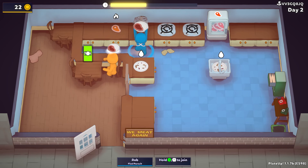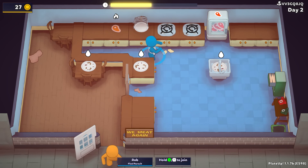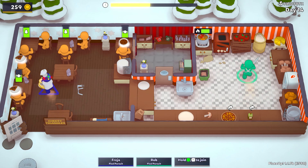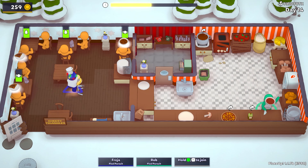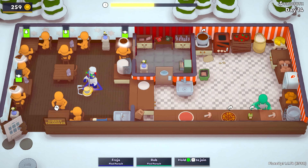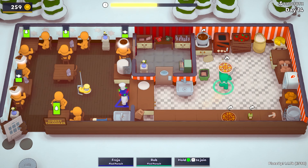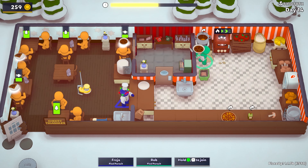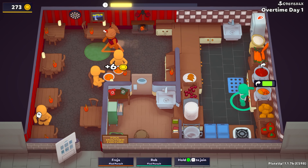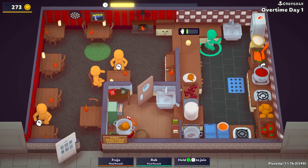There are also some impressive things going on behind the scenes, like cross-platform online multiplayer, so you'll be able to play the Switch version with someone on PC. This keeps the multiplayer convenient and the player pool as high as possible. There's also really nice streaming integration — you can be playing on Twitch and have people in chat order a certain type of food, and a character with their Twitch handle will walk into the restaurant in the game. That's so cool — a detail they didn't need to add but one that builds a really nice community around the game.